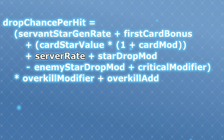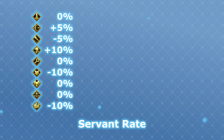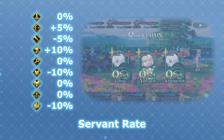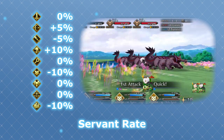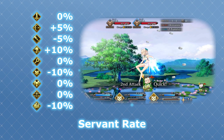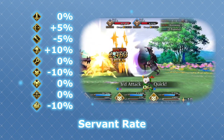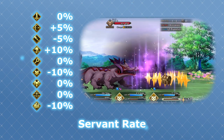Next up is server rate, which is a special value the game can use to tweak the amount of stars that different types of enemies generate. This is hard to calculate exactly, but thanks to people recording a lot of results, we've been able to estimate that some classes drop slightly more or less stars than others. It looks like riders drop the most, followed by archers. This makes sense, since they are clearly encouraging us to use assassins to generate stars, and lancers are the second best generators out of all the base classes. Assassins and lancers themselves drop the least number of stars, for basically the same reason.